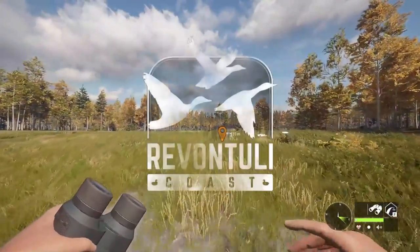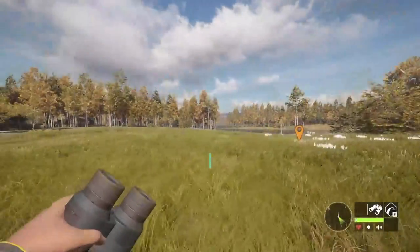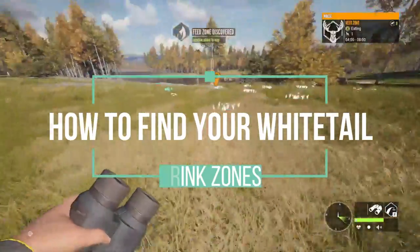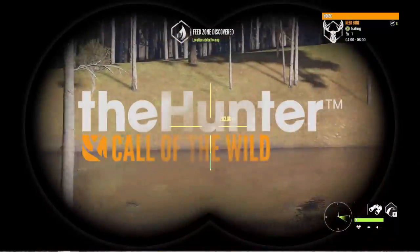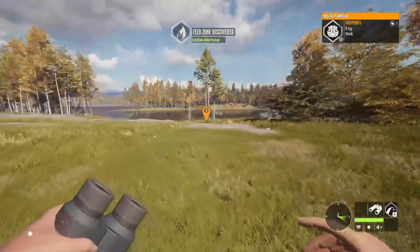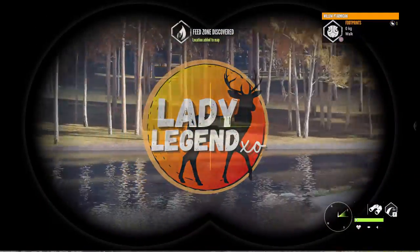Hey guys, we're out here in Revontuli Coast and today we're going to be looking for our Whitetail Drink Zones. Now the last update did a little bit to the Whitetail. I actually lost 20 zones from the last update, so today I'm going to go through everything that I do to find my zones, and the tactics we use today will work on any map, not just Revontuli.